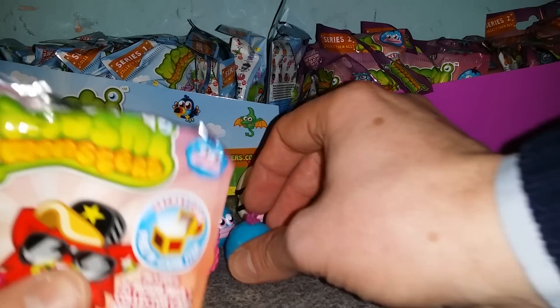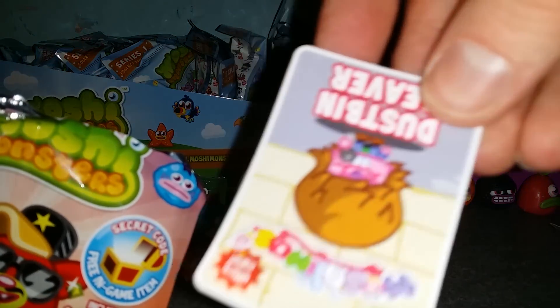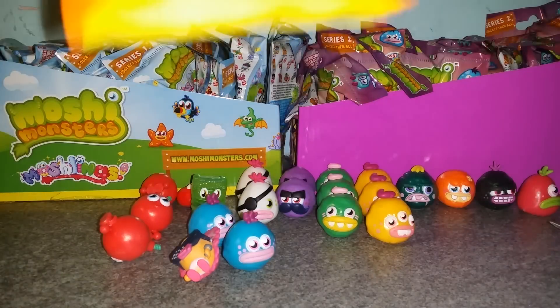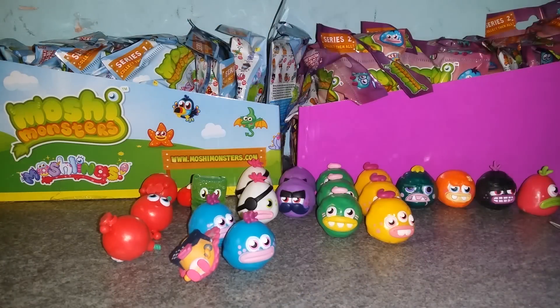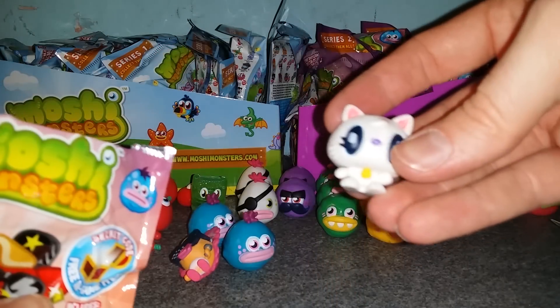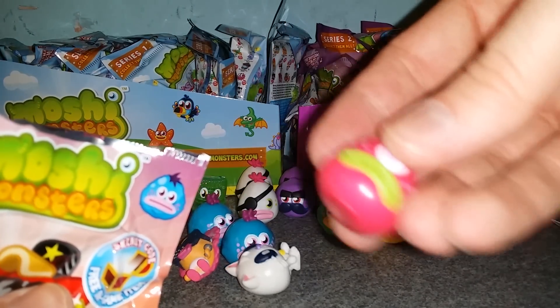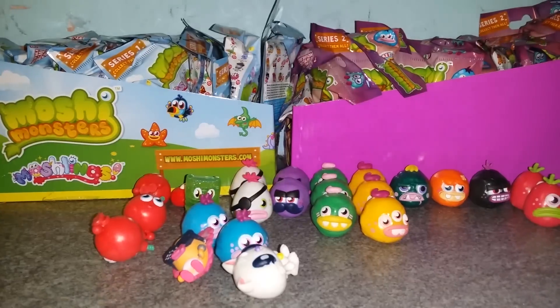And another Bloopy. The code card? It's a Dustbin Beaver code card. Another Blingo co-card — quite a few Blingo co-cards in this one. Tingling my tingling! And a Fisher Face.